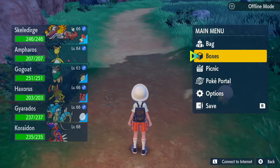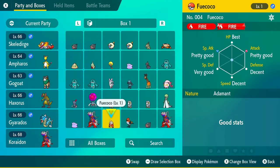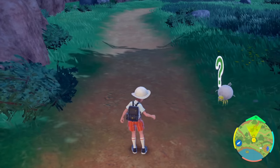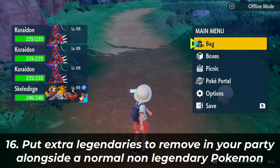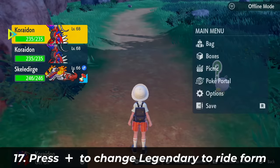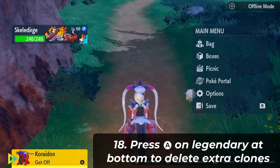Here's the really insane part: if we go into our boxes, you'll see we actually have two other Koraidons — two extra legendary Pokemon. These can be used in battle and are pretty much normal, but it's actually impossible to get rid of them by releasing or surprise trading. To remove the extra Koraidons, make sure you have a non-Koraidon Pokemon in your party, then while riding Koraidon, open the party, go over to Koraidon, and keep pressing A — it's going to instantly start removing the extras.